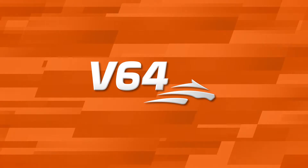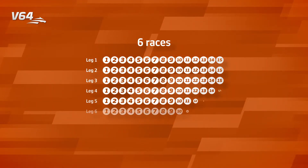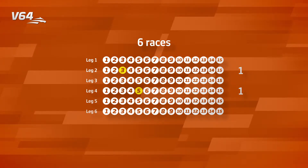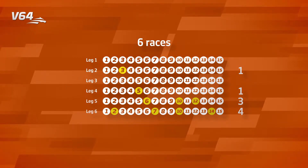Here's how you play. In a V64, you try to pick six winners in six races. If you find a banker or two, you should start with them. In this example, we have bankers in legs two and four, so we place just a single bet on those horses. We're not really sure about the horses in legs five and six, so we choose three horses in one leg and four in the other. In legs one and three, there are some interesting outsiders to bet on.